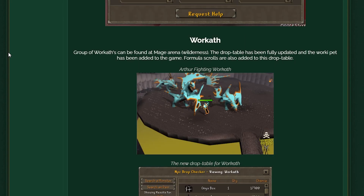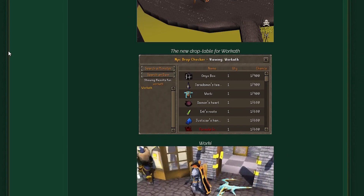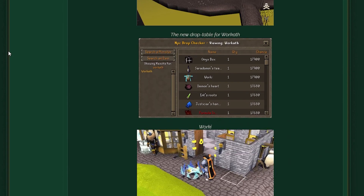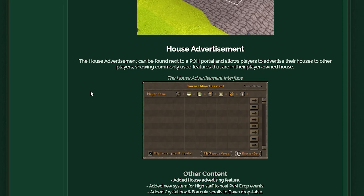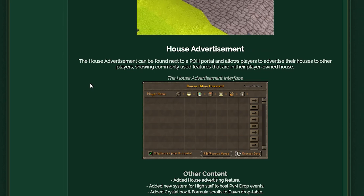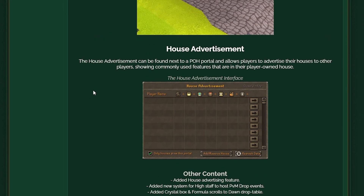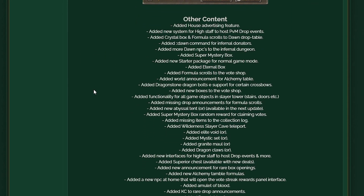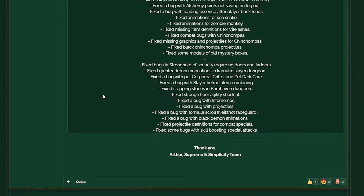Warcath has also been added — a group of Warcaths can be found at the Mage Arena in the Wilderness. It's a bit of a challenge since you're in the wilderness and people can come clap you, but insane rewards and a brand new pet too, kind of like the Warkey. You can also get formula scrolls from Warcath for the enchantment table. More player-owned house updates as well — house advertisement can now be found next to the POH portal, allowing players to advertise their houses showing commonly used features. Simplicity is probably one of the only servers with full, perfect construction. There's a huge list of content updates, bug fixes, and tweaks — link down below if you wanna read it for yourself.